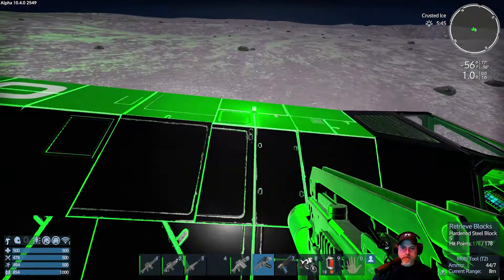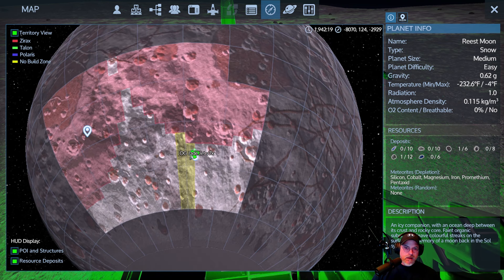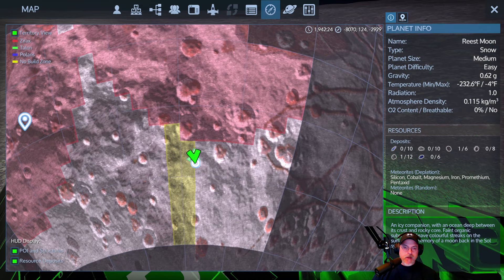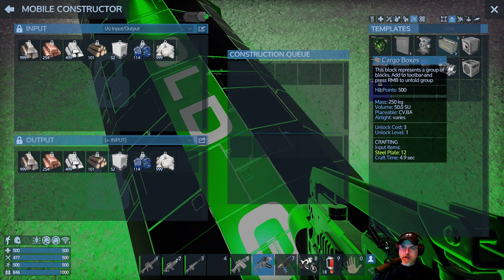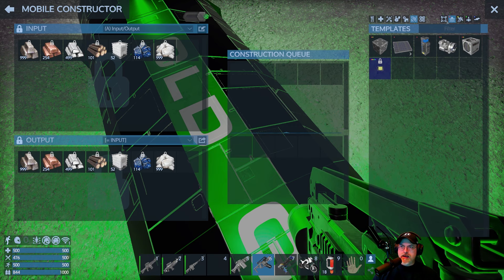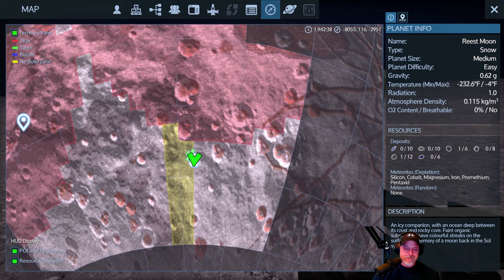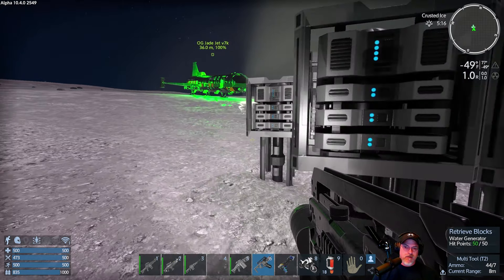I'm putting this right on the edge of that border thing. I wonder if that's part of the problem. Let's go into devices and mobile constructor. Doesn't look like I can make them here, so I'm gonna have to go back up to the capital ship and make two more to get this to work. Well, that kind of bites. I wonder if the problem I'm having is that I'm right on this border. I suppose we could just make nine more - they're not that expensive to make - and come back and move them a little bit away from the yellow border thing because that might be part of the problem.